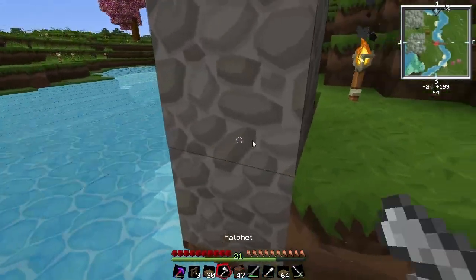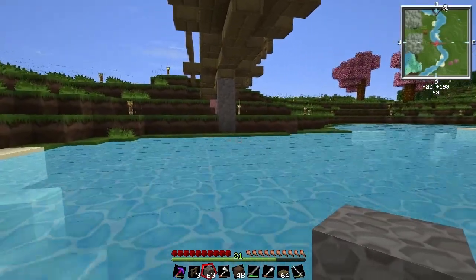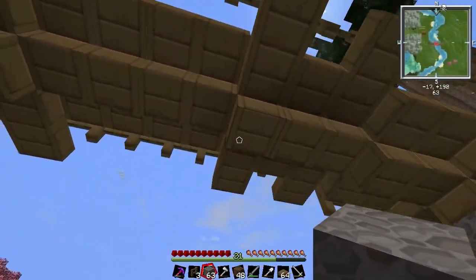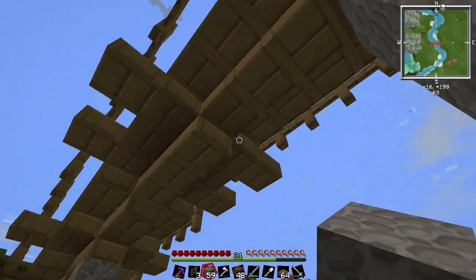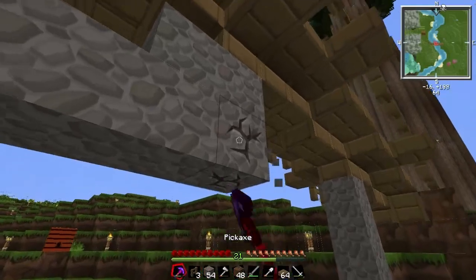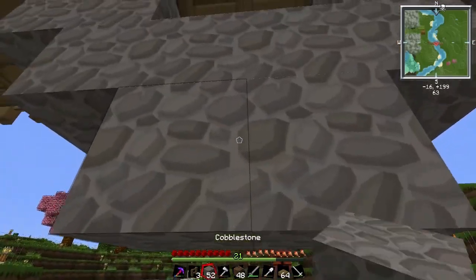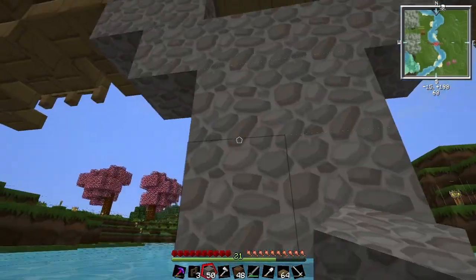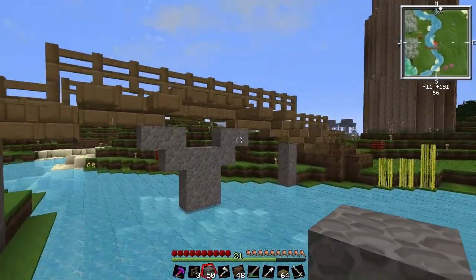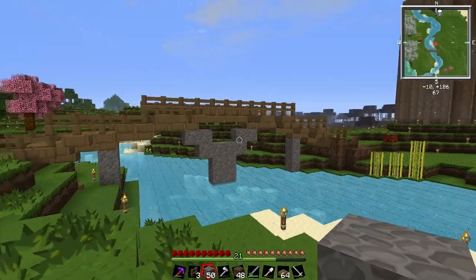Does this look good? I should probably lower this one. And I might put a pillar here — let's see how it looks. That one cut off. What do you think — should I have a pillar here in the middle of the bridge, or should I remove it? Personally I think it looks pretty nice.